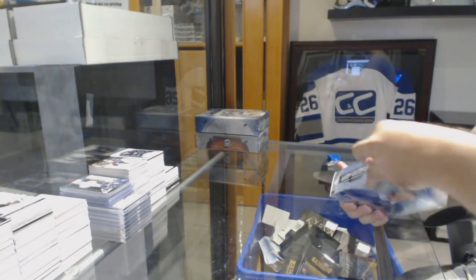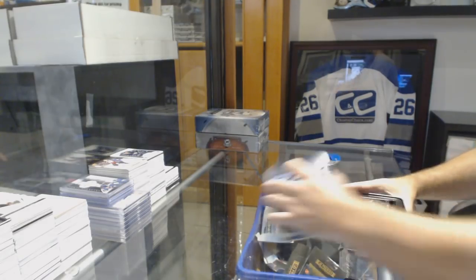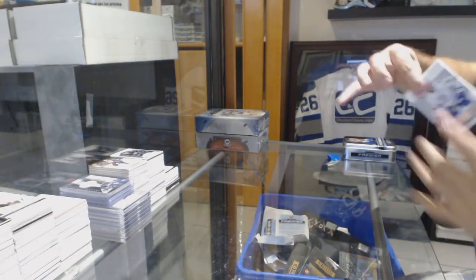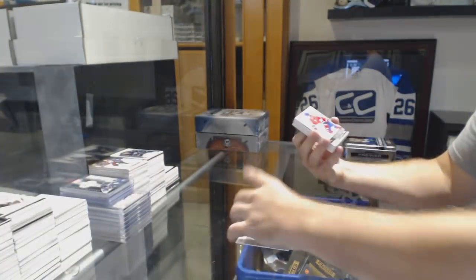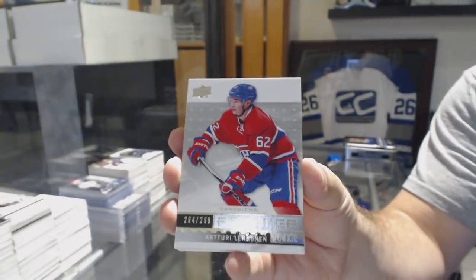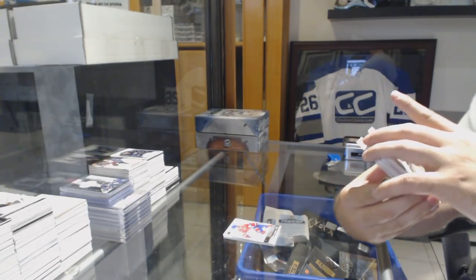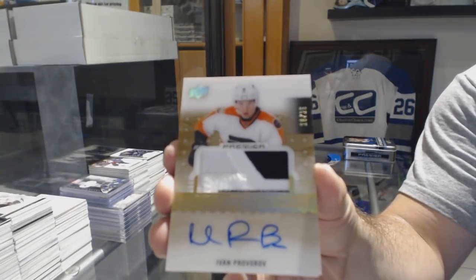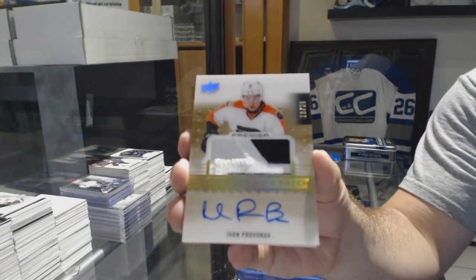Three boxes left. This is so exciting. For the Tampa Bay Lightning — Stephen Stamkos. Yarmar Yager for the Florida Panthers. Leaf on the cover. For the Montreal Canadiens — Artturi Lehkonen. That's a pretty card — number to 25, Gold Rookie Patch Auto for the Flyers — Ivan Provorov. For the Florida Panthers, number to 2.99 — Jonathan Huberdeau. Nashville Predators to 1.99 — PK Subban.